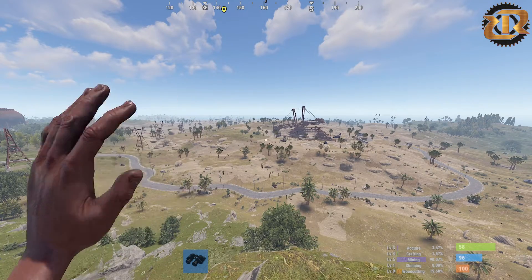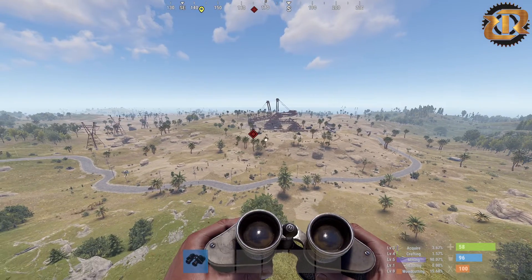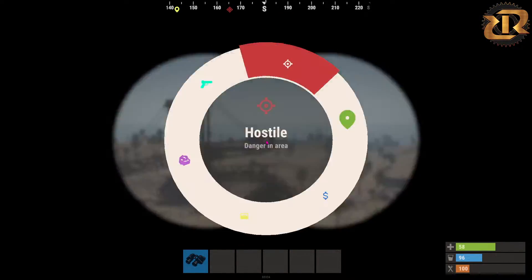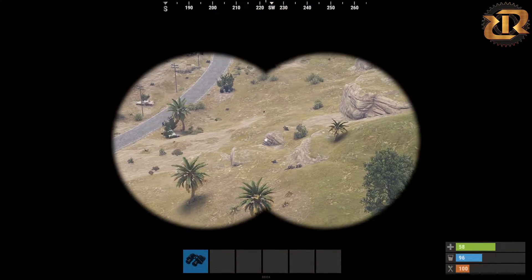Hello guys and welcome to another Rust video. Today I'm going to be showing you how to ping. You can ping your enemies, you can ping nodes, you can ping to tell your teammate where to go. There are six options available.